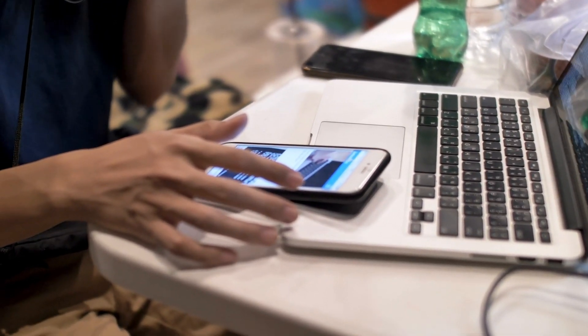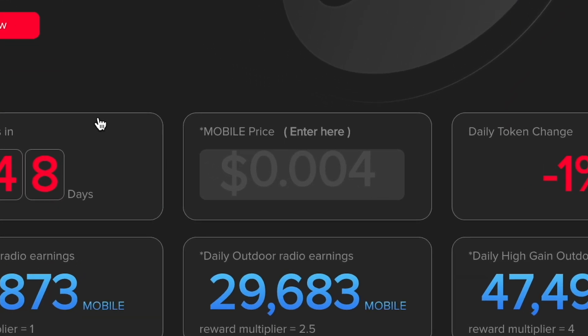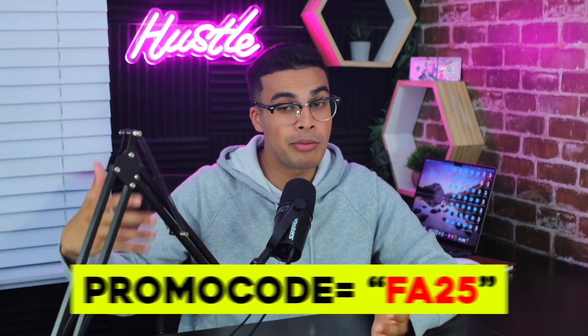That's basically the setup process. It's not too difficult, and the rewards definitely outweigh the work. I've been online for a couple days and I'm consistently earning about 36,000 mobile tokens per day, which at a price of about $0.004 comes out to about $108 every single day. I'm looking to get about two more miners to maximize my earnings. Remember, if you haven't gotten one yet or want another one, I'll put the link down below and you can get $25 off with the promo code. Let me know if you have any questions about the setup process in the comments below, and let me know what other 5G Helium Mining content you'd like to see.